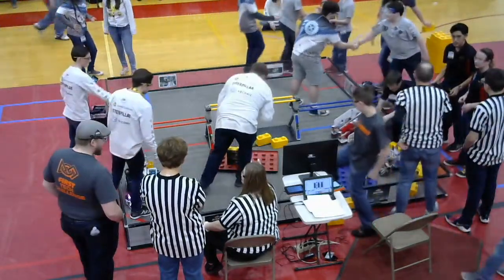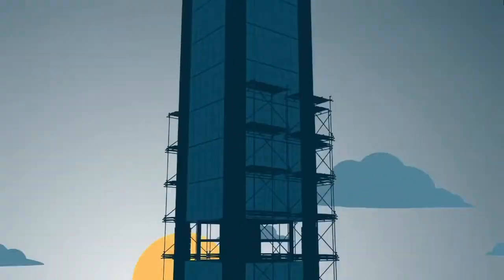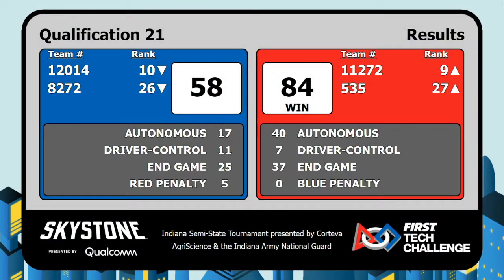All right, and our scores from Qualification Match 21. Your winning alliance is the Red Alliance with a score of 84.